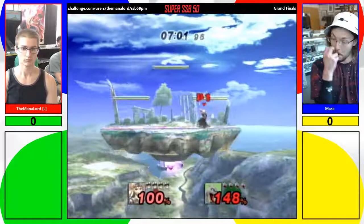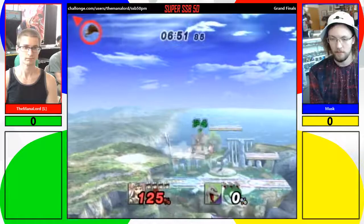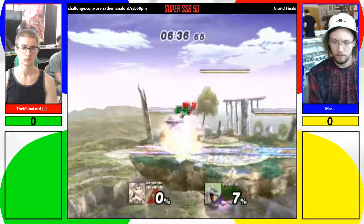One change in playstyle I'm pretty sure Mask will use is a lot more of his follow-ups are going to be off the top, based on Zelda's floatiness. Forward air from Charizard goes straight up — it's like Yoshi's forward air in Melee. That might kill. Is that an up throw? Yep, up throw.